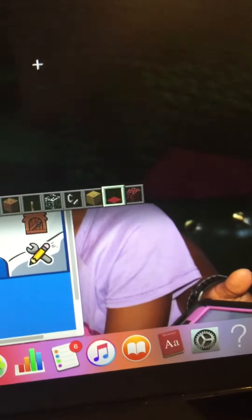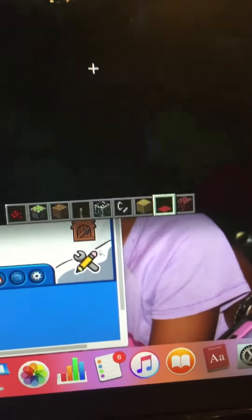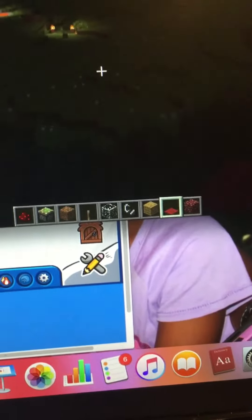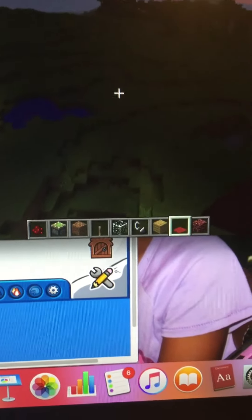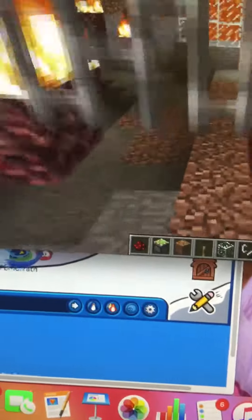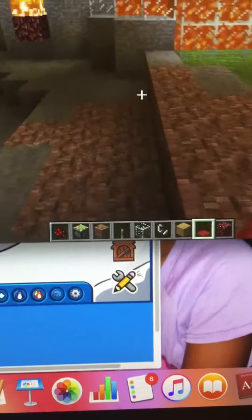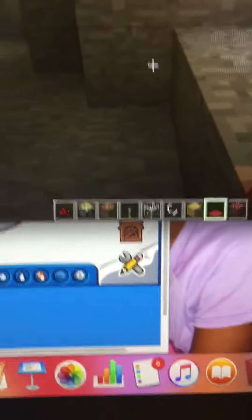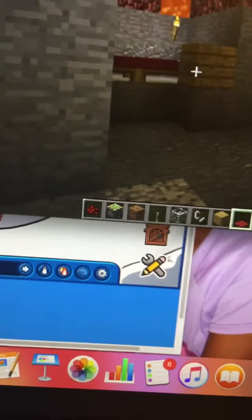It's about to get dark soon, so I'm going to quickly shut off the mechanism so I don't end up with anything bad trying to kill my horse. And now I'm going to go back home. Now it's time for bed. And this is Caitlin Brown with this awesome, amazing house that's sure to scare off all your enemies. Thank you for watching.